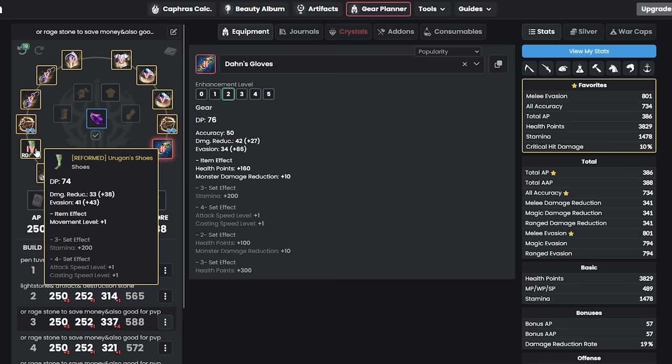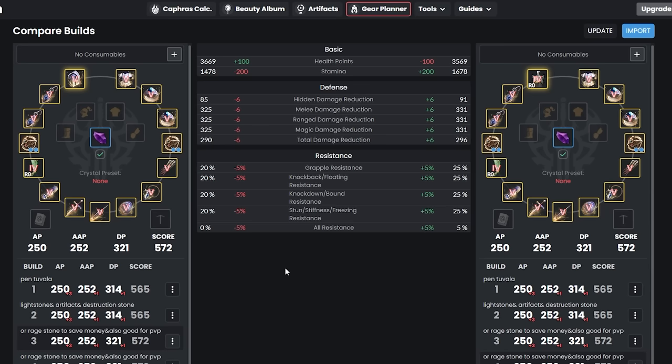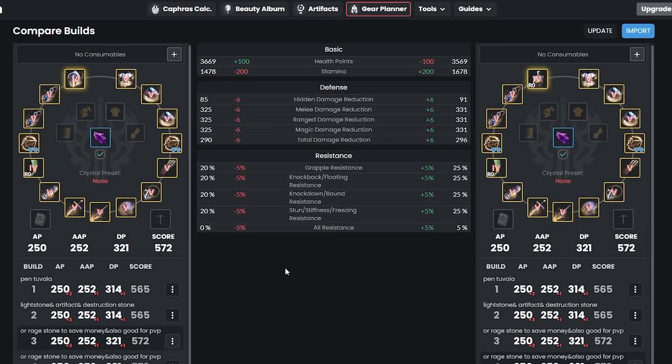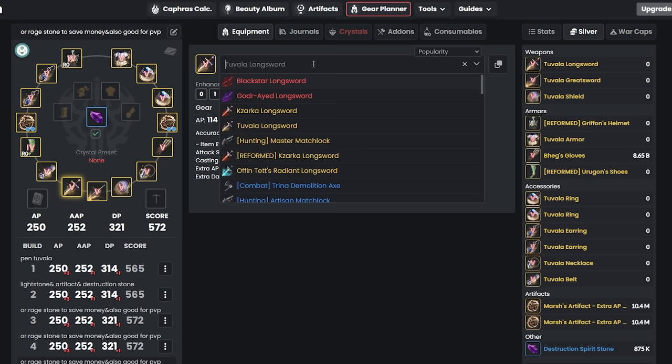Next, change Tuvala shoes to Reform Ergon Shoes because they give more DP — going from 335 to 337, so two more DP. Also upgrade your Pen Tuvala helmet to Tet Griffin's Helmet. You lose some HP but gain up to 200 stamina, hidden damage reduction +6, resistance for PvP, and more overall damage reduction. Griffin's Helmet is the best upgrade from Pen Tuvala helm.